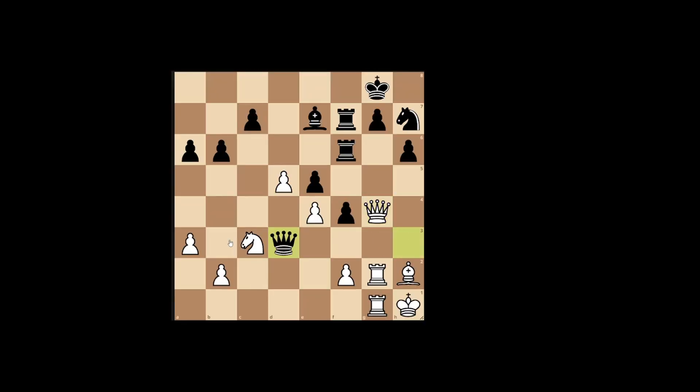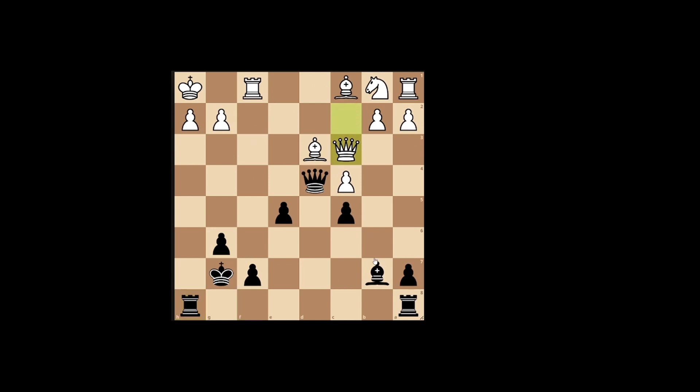I'm going to do two mate-in-four problems. I do not know how to solve this, so first I just have to look for checks. We have queen captures, we have queen c8 — that's it. I'm thinking queen captures here because after rook captures, rook captures, if the king goes to h8, rook g8 is mate. If the king goes to f8, we have rook g8 check, king f7, and rook g7 checkmate. So I can just do this — check, check, and checkmate.